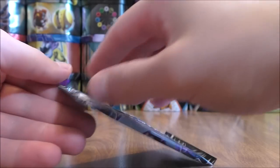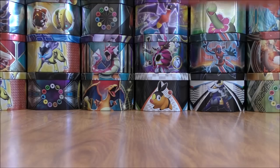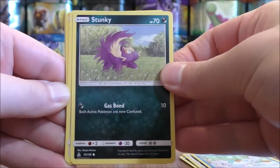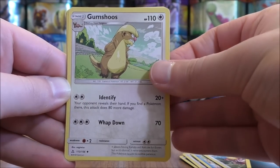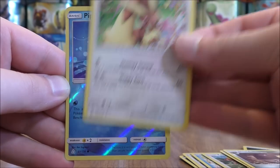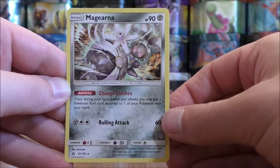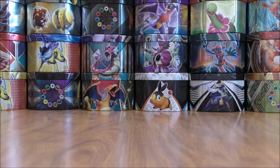Dawn Wings Necrozma pack now. Green colored code card. Murkrow starts this pack. Eevee, Alolan Vulpix, Stunky, Yungoos, Darkness type energy, Gumshoos, Shieldon, Lopunny. Reverse solo of a Piplup — a cool looking card but just a common. And the final card would be a Magearna. I do like the ability on this card — it allows you to move Pokemon Tool cards around.